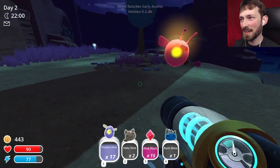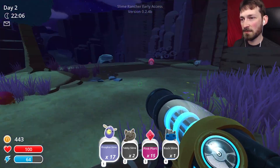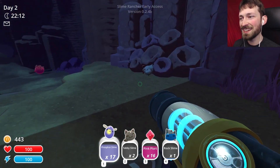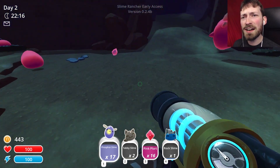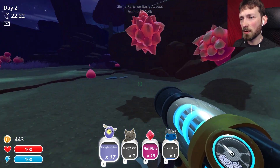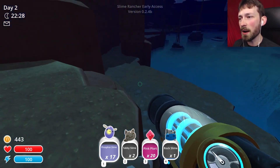They're so aggressive - the bullies, I hate them. I don't know what this water is for - maybe we need that for growing those hens. Maybe we use that for growing crops, because I think you can grow crops. That kind of concerns me - if you do need to feed them not just for plorts but to survive, will there not be enough food out here? Does that mean I'm gonna have to start growing crops?